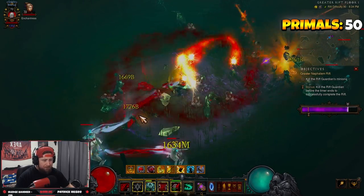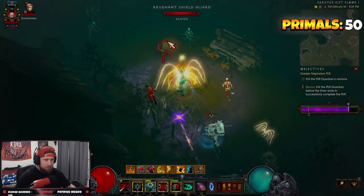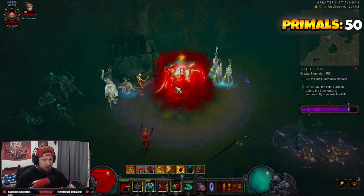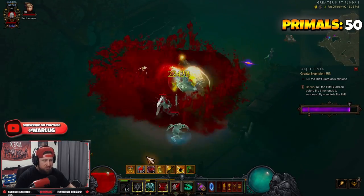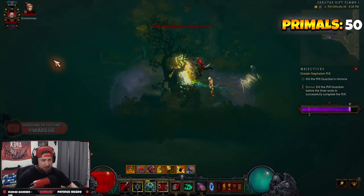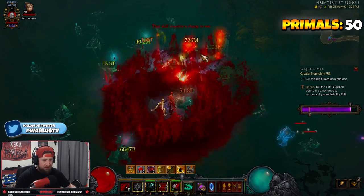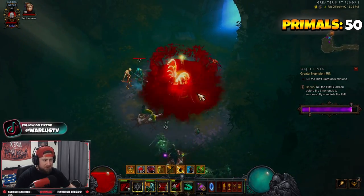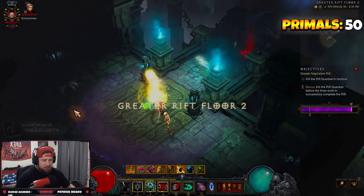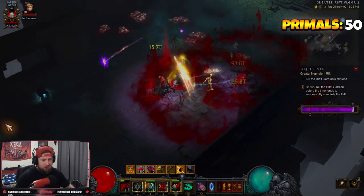We might be able to one-floor this. You can manually cast Blood Nova as well, which is a lot faster. I really wish there wasn't such a delay when channeling — it should just pop as soon as you start. That one second of channeling is the only bummer, but the build is super fun and very strong.